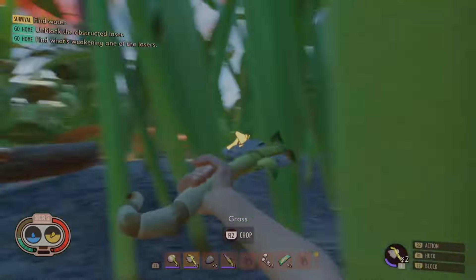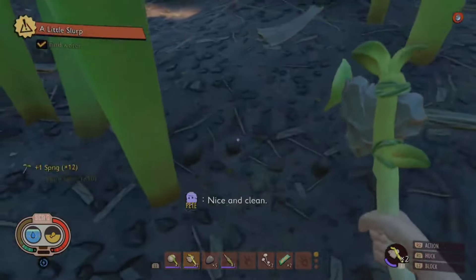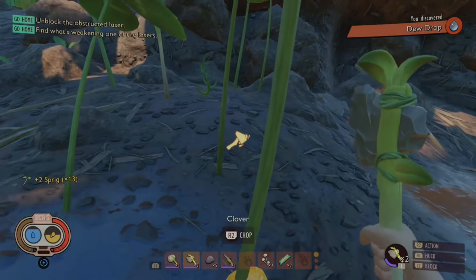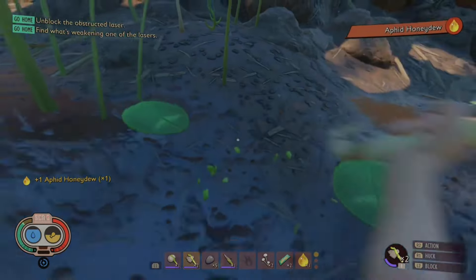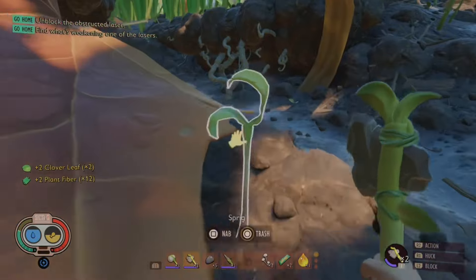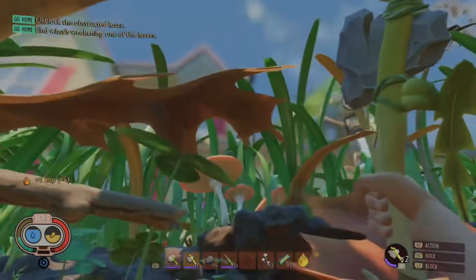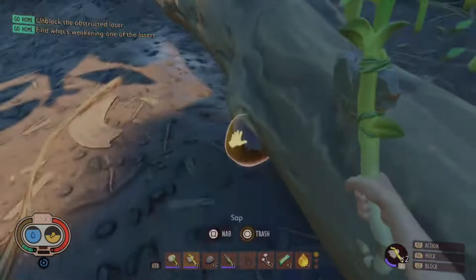You will definitely want to set up a lean-to — your very own respawn point — because getting chomped on by a spider and having no idea where you'll respawn is no one's idea of a good time. And speaking of spiders, they come out at night, just like those pesky zombies in Minecraft. You can hit the hay and snooze through that eight-legged fiesta. And when it comes to building, the crafting bench is an essential starting piece.